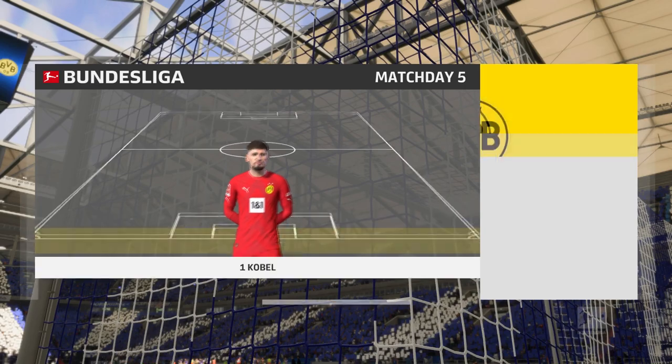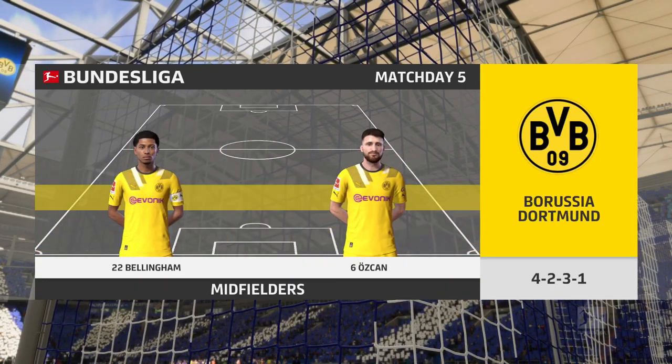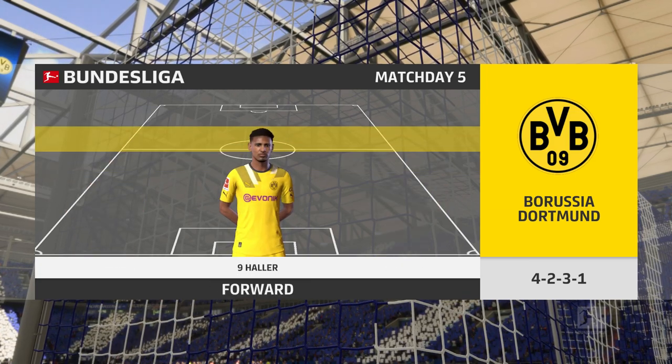This is the line-up for Dortmund. Mats Hummel starts alongside Niklas Zule at the back, and the striker of choice is the powerful and lethal Sebastien Allaire.